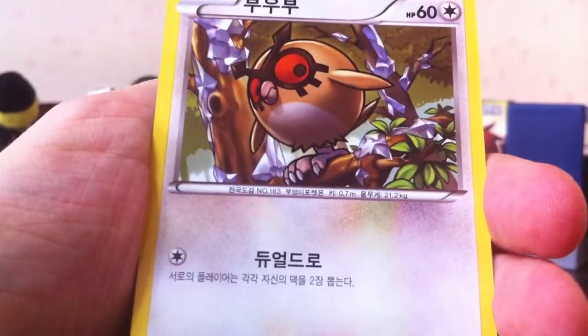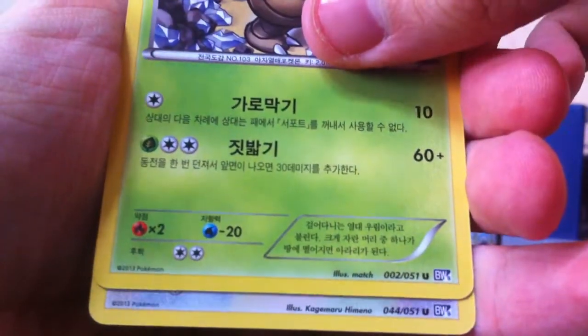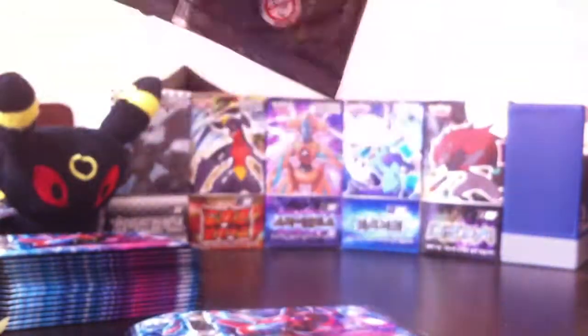Next pack. Nidran. Hoot Hoot. Lanturn. Exeggutor. And Noctowl. So now that we got those two rares so close together, we might be on a holo drought for a while - we'll have to see how that goes.